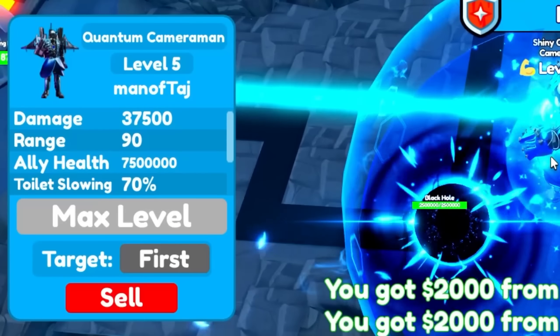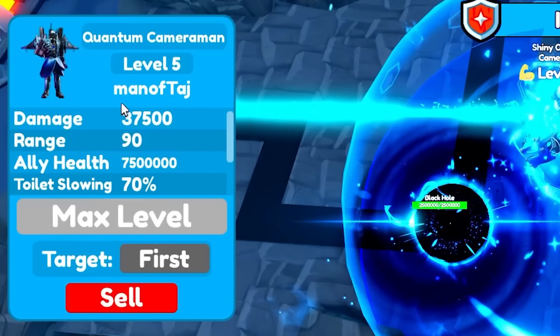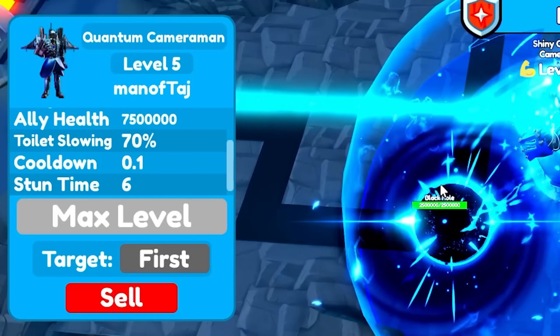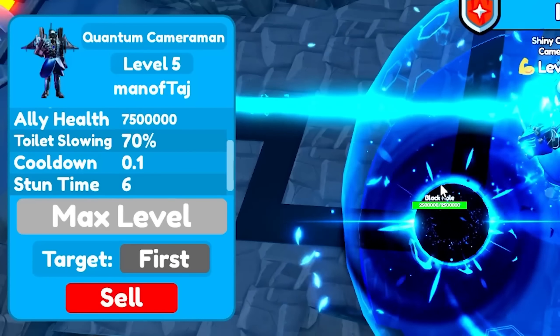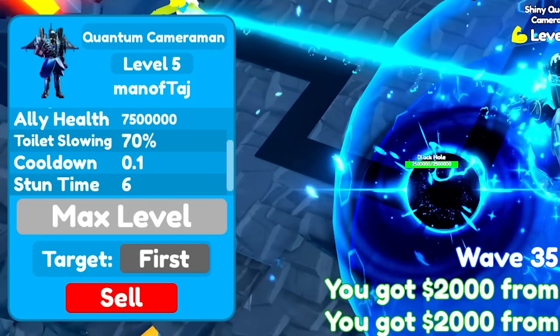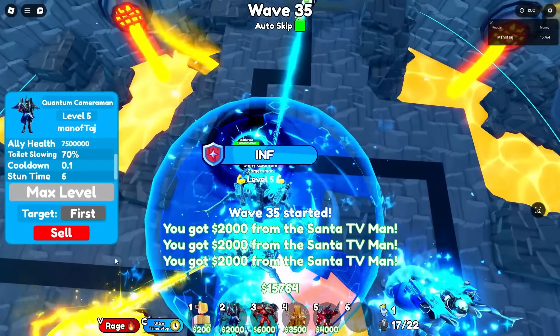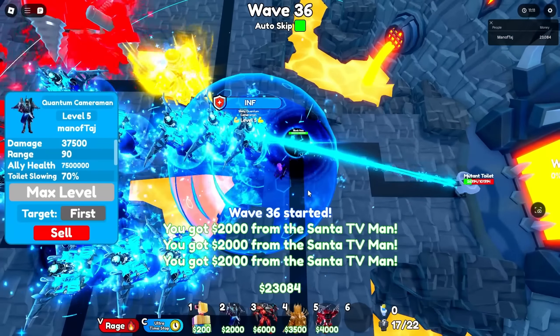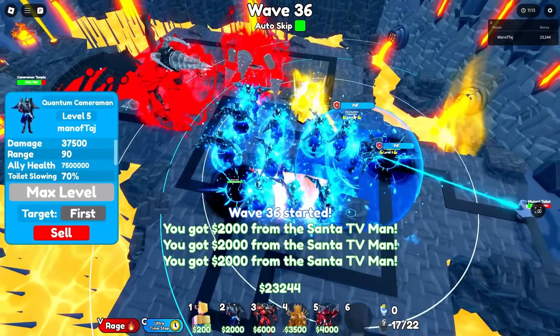When maxed out the Quantum Cameraman does 37,500 damage, has 90 range, spawns units with 7.5 million health, slows enemies by 70%, has a 0.1 cooldown, and stuns for 6 seconds at a time. That's 375,000 damage per second — this unit is insanely good. No one can convince me otherwise.